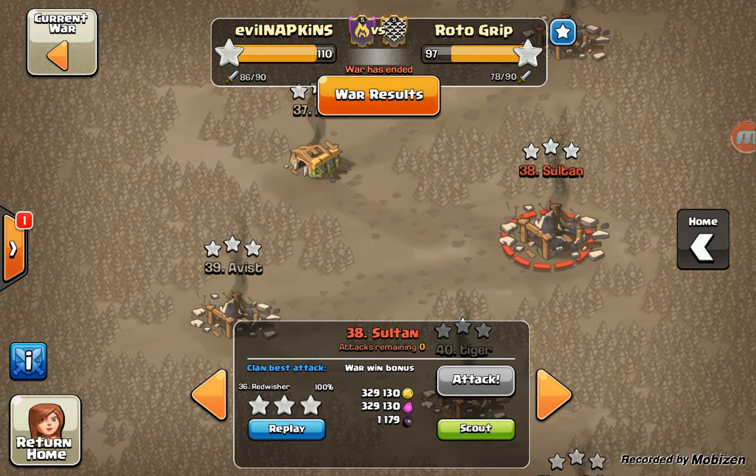Last attack I'm going to show you from our prior world with Rotogrip, this one from Redwisher. I believe Red is new — brand new to Town Hall 9. And as a Town Hall 8, she did an awful lot of drag attacks, which is great.